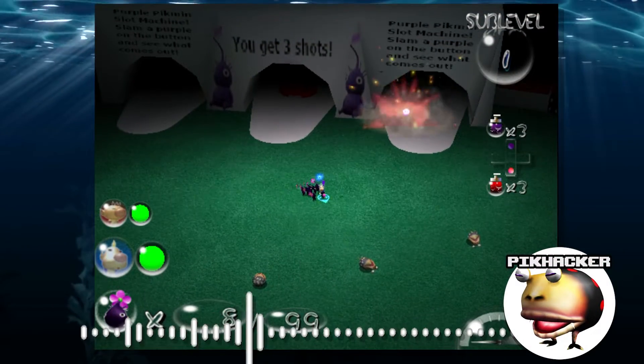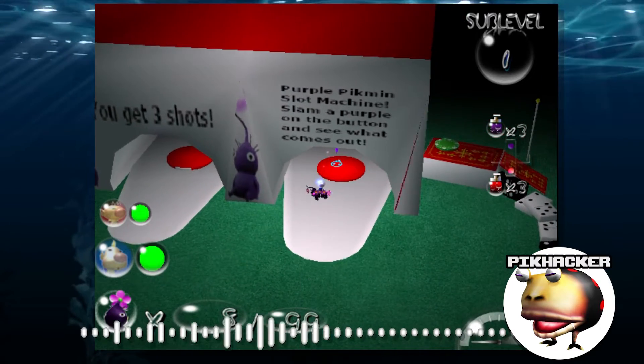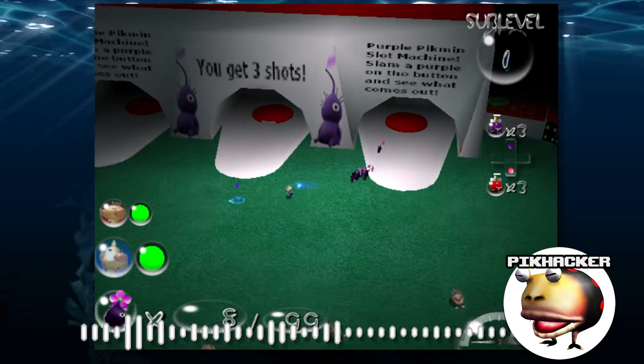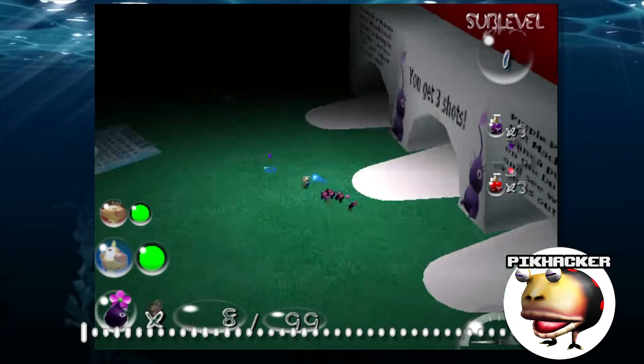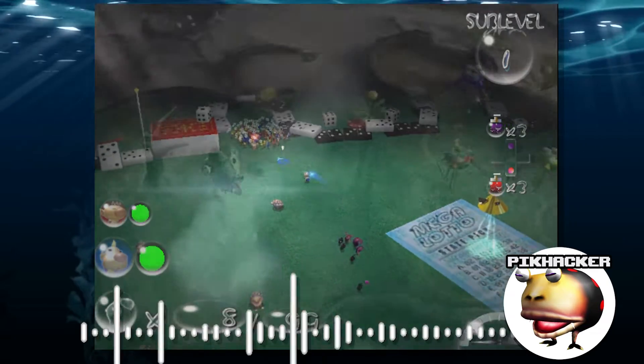Using purple Pikmin to make stuff fall from the sky — that exists in the vanilla game, but they only use it once, I think, in a challenge cave. I think it's the one where there are two Water Wraiths — stuff falls from the sky when you go to the place, but that's it.